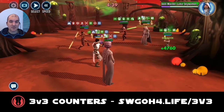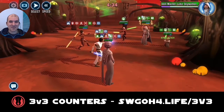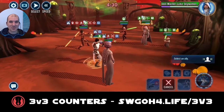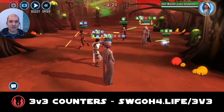Anyway, let's just survive until we get to our ultimate. No use doing Whirlwind on Jedi Master Luke at this point, so I just keep using Lifeblood over and over again, trying to get lots of bonus protection built up so we can survive until the ultimate.